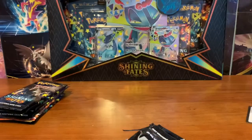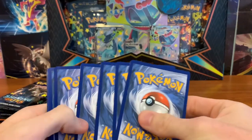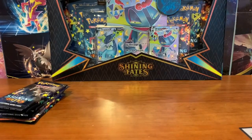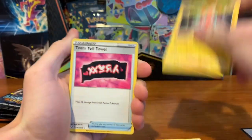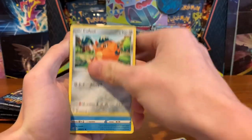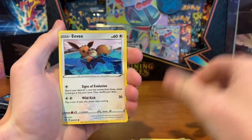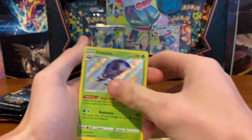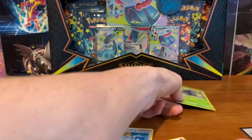Starting off pack one with Psychic Energy, Rodham, Team Yell Towl, Floatzel, Cuffin, Snom, Yanma, Gossifleur, Eevee, Shiny Orbeetle, and Professor's Research. Not a bad start.